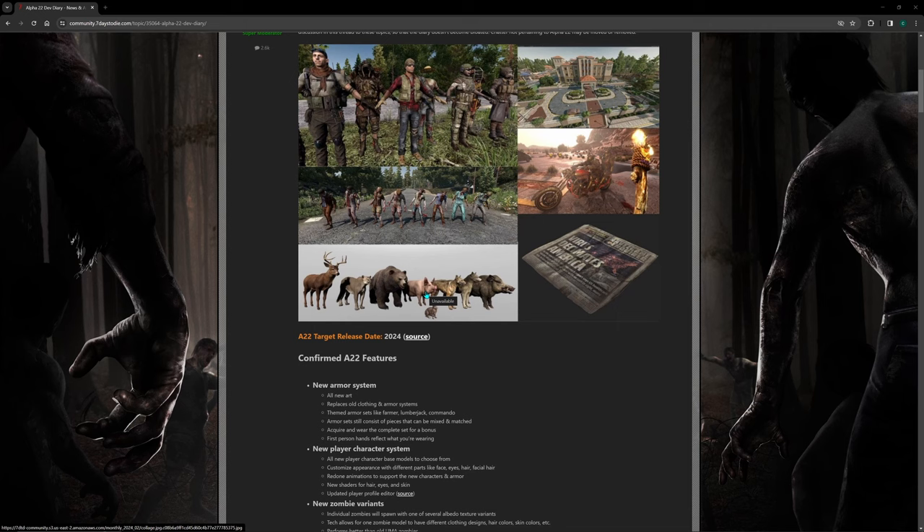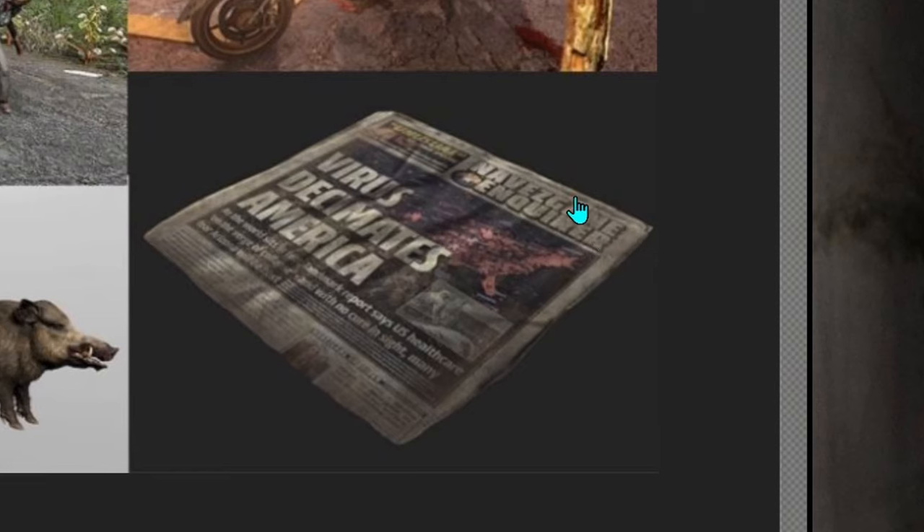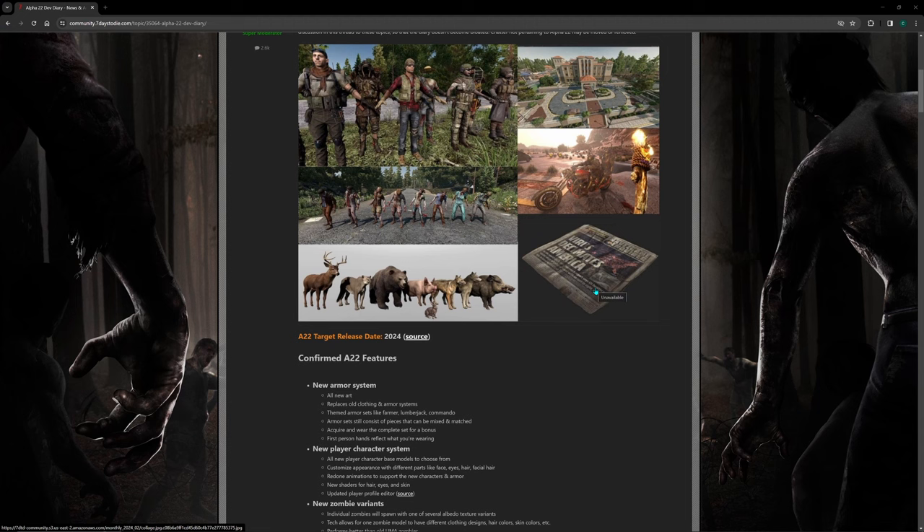We have the pig back — that's cool. We have the mountain lion which seems different, the boar seems a little bit different. The other ones I'm not really sure if they look that different to be honest. I don't see the chicken — where's the chicken? Did they remove the chicken? That's gonna be an issue for Gluck 9; he's gonna be really upset with the Fun Pimps if they remove the chicken. The chicken is his mortal enemy in Seven Days to Die. Here we have like a newspaper that maybe will be on the ground when you walk in the city — looks like it's about the virus and how it decimates America.